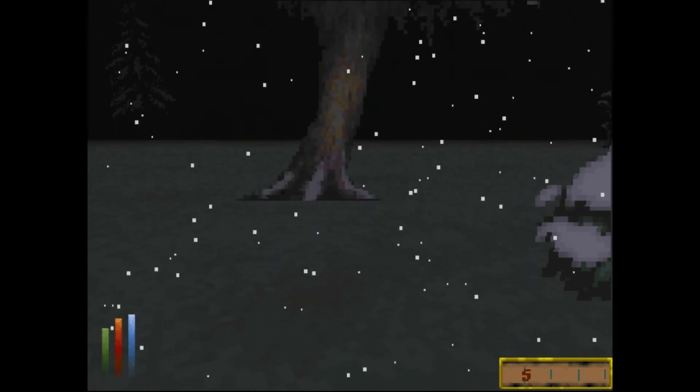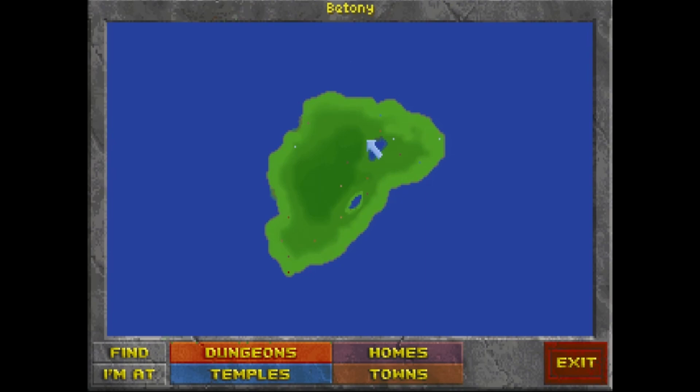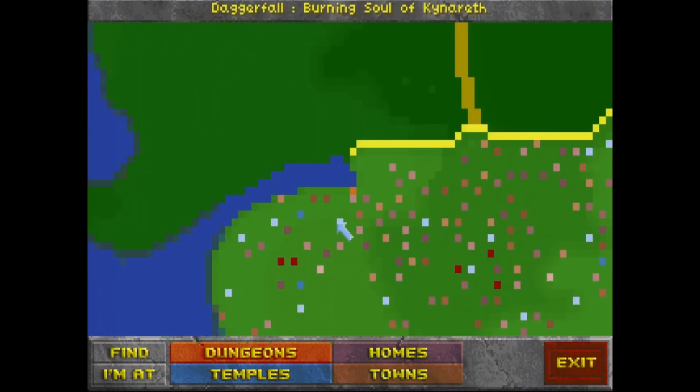Let me think — what's the button? There it is. So we are in Daggerfall proper. There's Betany, actually. Maybe we can get to Betany in the main game. I thought that we couldn't, but you never know. Anyway, we're way out here in Privateer's Hold — right there. So that's where we were shipwrecked and came ashore.